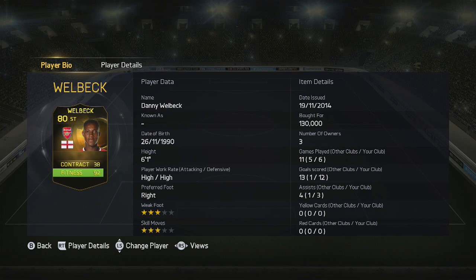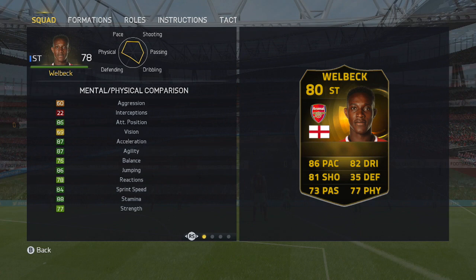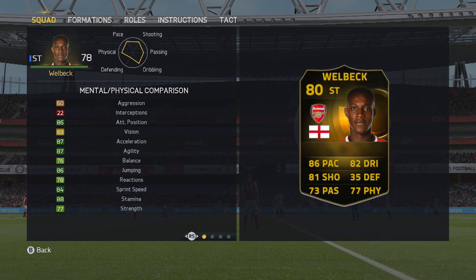So how does he compare to his regular card? You can see there that he's gone up by 2 overall. His pace has gone up by 1, his dribbling, defending, passing and heading have all gone up by 2, and his shooting has seen the biggest increase, going up by 5 overall. That's reflected in the in-game stats — attacking position, acceleration, agility, jumping all in the 80s, as well as the sprint speed.